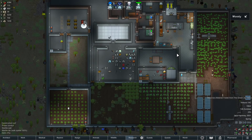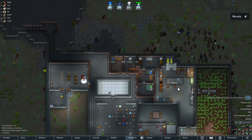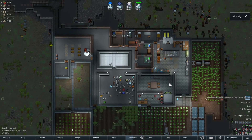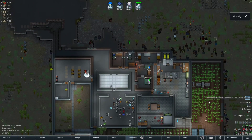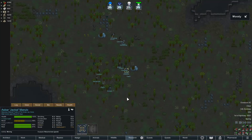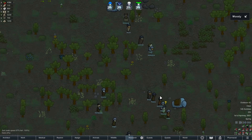Hey guys, welcome back to episode 8 of our Zombie Modern Rimworld Let's Play. I haven't recorded in a few days so I'm just trying to pick up where I left off. I tried to fast forward to get to morning time and we've just had a visitor from the Green J - they are missionary material so let's check them out and see what they can offer us.